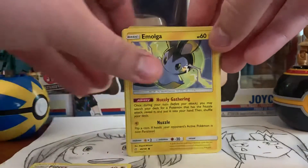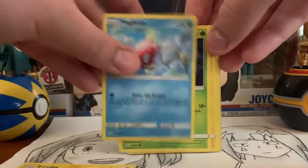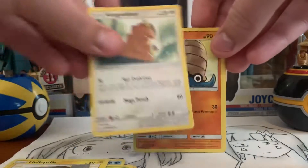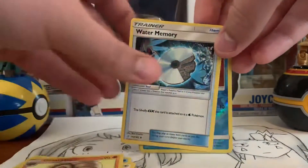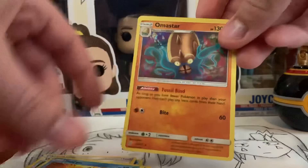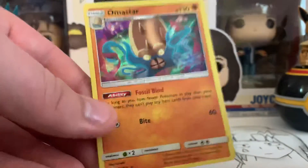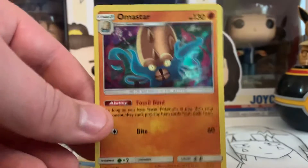We have a Pidgey, Emolga, Magikarp, Exeggcute, Helioptile, Candiscan, Amonite, Water Memory, Reverse Staryu, and then a Holographic Amasar. So we got a hit — not that bad, I'm okay with that.